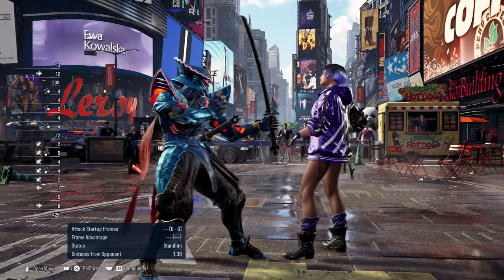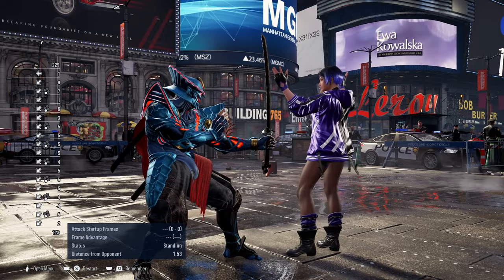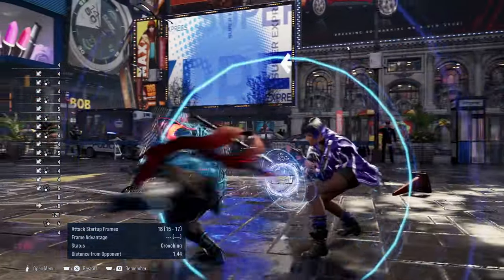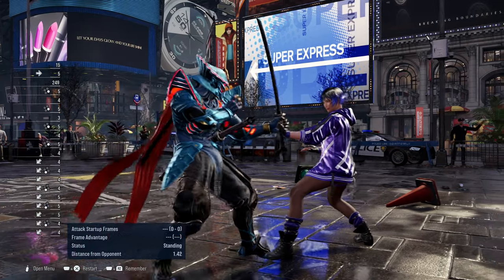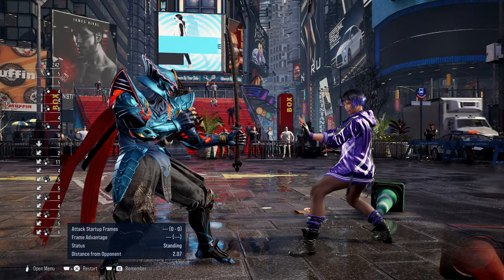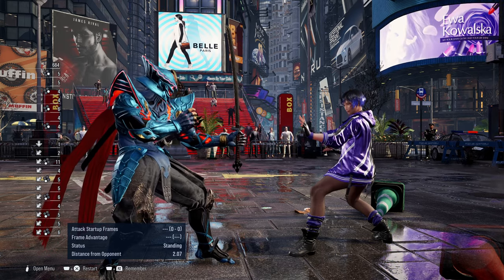Some players even go for multiple down back 3s, which can work if the opponent is unsure whether you'll follow up into the last kick. You can also do the last kick during the multiple down back 3s and it's still safe on block. But if they do block the kick, it's minus 19, so they can punish you or attempt to sidestep — though it's difficult since they don't know exactly when you'll land the kick.